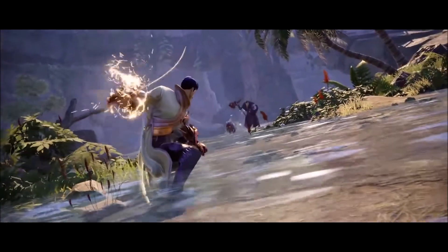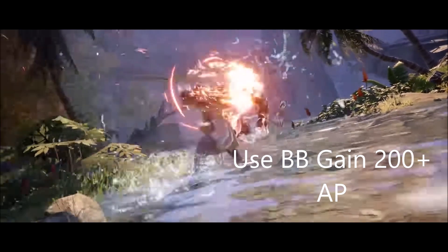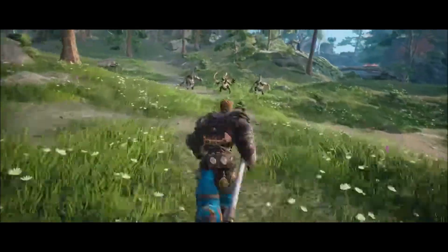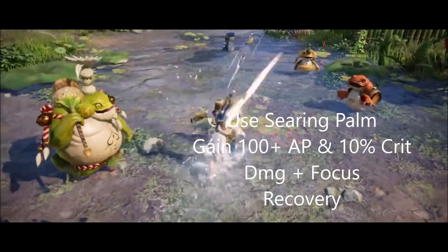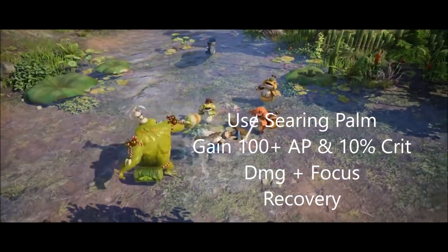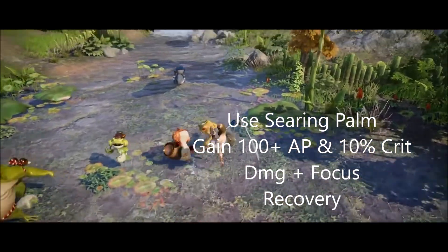The Assassin has a pretty good one — whenever they use Blue Buff they get a 200 AP bonus for 10 seconds. Kung Fu Master also got a pretty good passive skill: whenever they use Searing Palm it increases their attack power by 100, their critical damage, and focus recovery by 10.